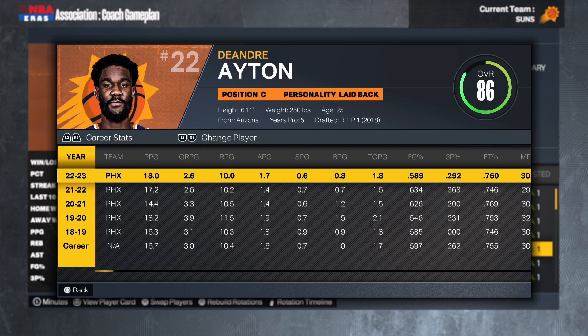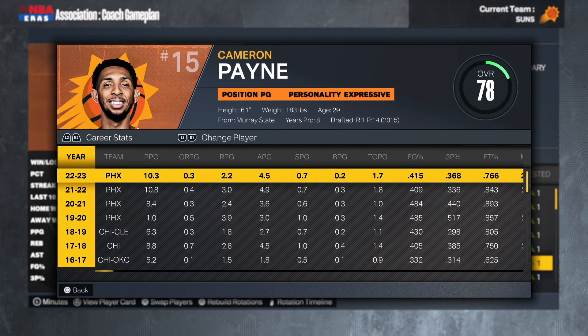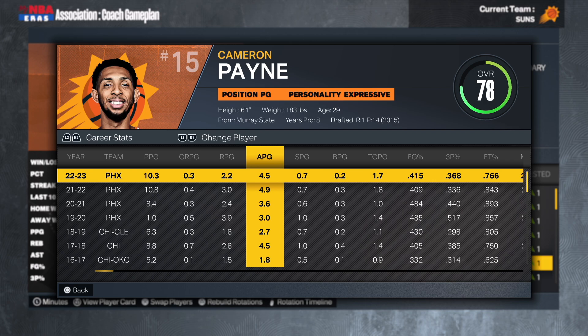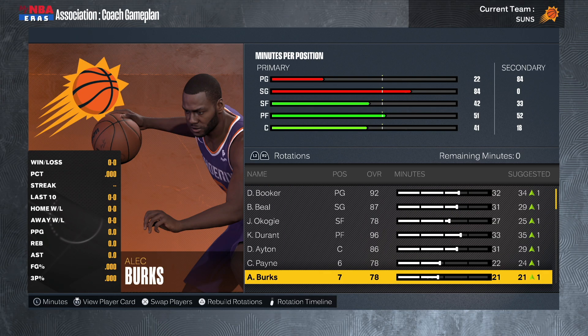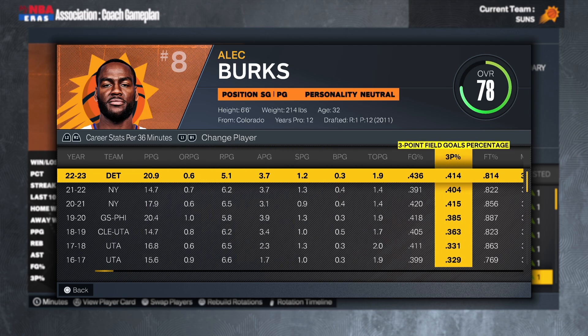The Suns just hired Frank Vogel and a report said they want to bring Ayton back to all-star level — a stretch to me, especially bringing in Beal who takes the ball away from him. Either way, it sounds like they don't want to trade Ayton, so we're keeping him for this season. On the bench, Cam Payne had to come back — Booker isn't a true point guard, so Payne's going to have to step up. He averaged five assists last season, eight per 36 — someone's gotta move this ball around.